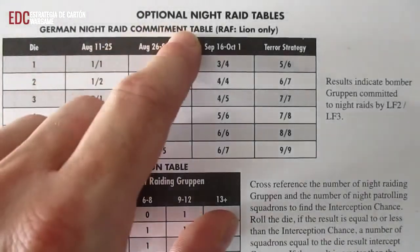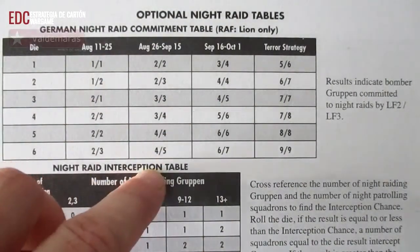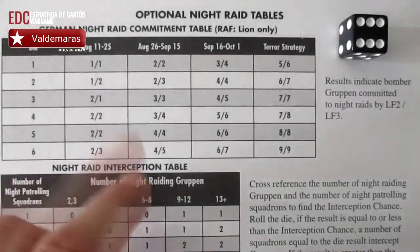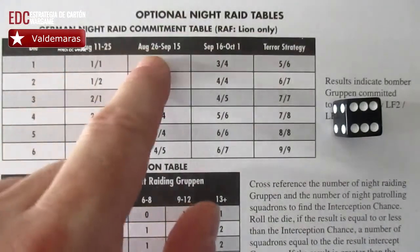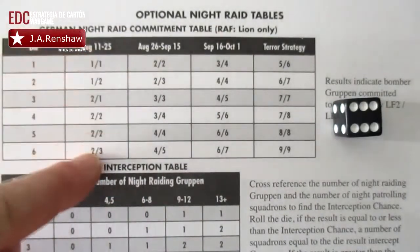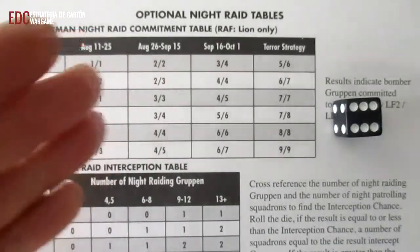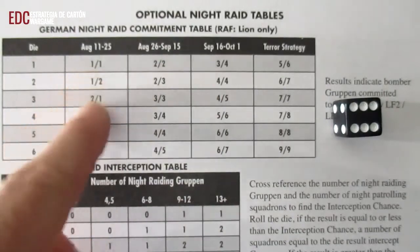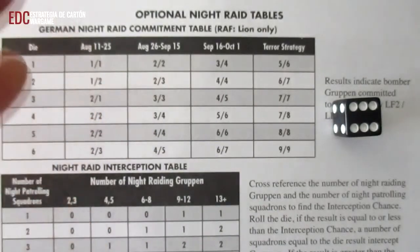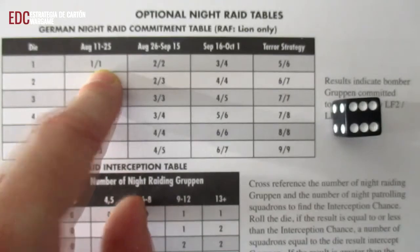Lo siguiente que hacemos es desplegar la tabla de incursiones nocturnas y tirar un dado. Dependiendo de la fecha en la que actualmente nos encontremos, cruzaremos el resultado. Vamos a suponer que nos encontramos entre el 11 y el 25 de agosto, por lo tanto nos fijaremos en esa columna. Esto hace referencia a la cantidad de Gruppens, es decir, bombarderos alemanes que van a formar parte de la incursión nocturna. Las cifras están partidas: la primera cifra hace referencia al Lufoter 2 y la segunda hace referencia al Lufoter 3.